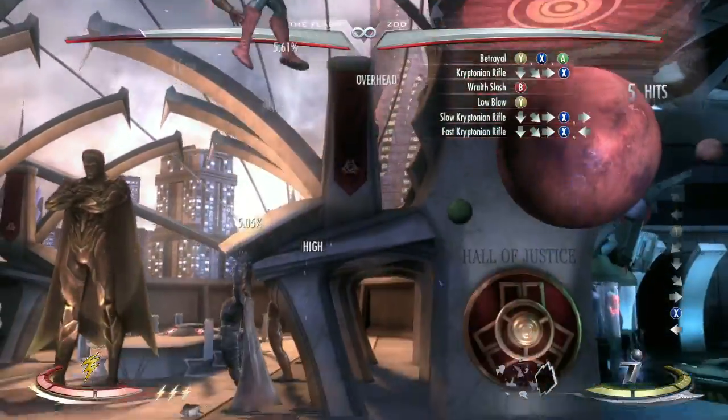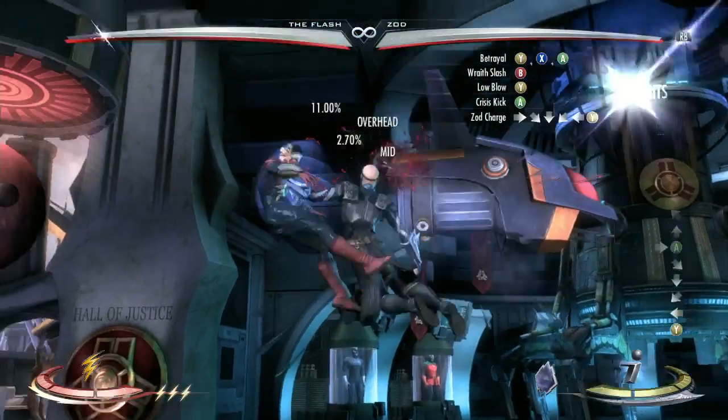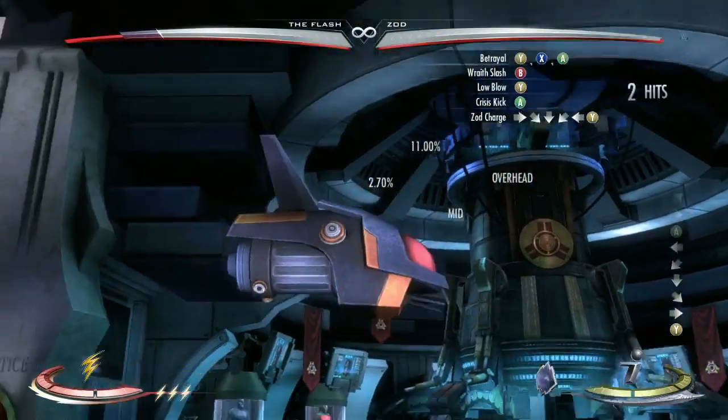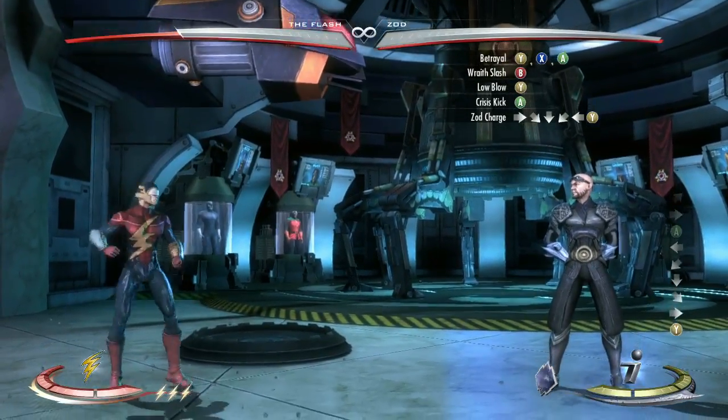Jump low blow, fast kryptonium rifle. While still keeping the AI on jump mode to replicate the juggle state, I recommend trying jump crisis kick into Zod charge, because this is the end of the combo and still is quite a tight frame.